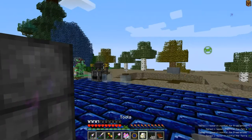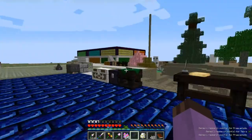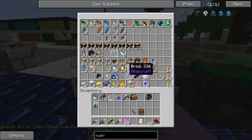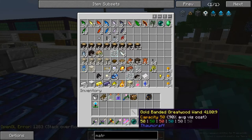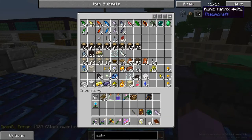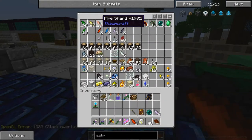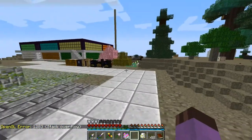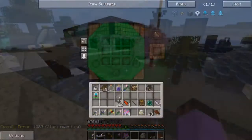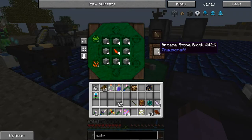Oh, I never scanned arcane stone. The last thing we need is the runic matrix. That's going to cost four shards and more arcane stone. Arcane stone is just any color shard and some smooth stone, which I need to get some more of. The Infusion Altar is kind of what we're going to be doing all of our advanced magic working on.